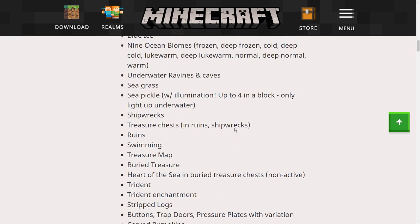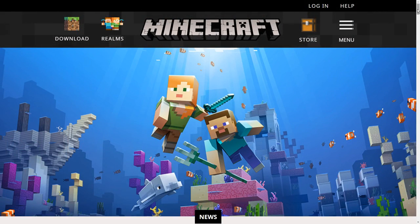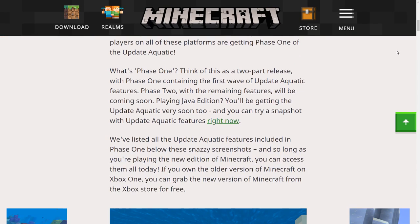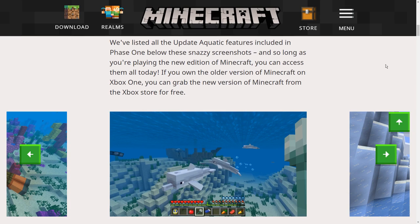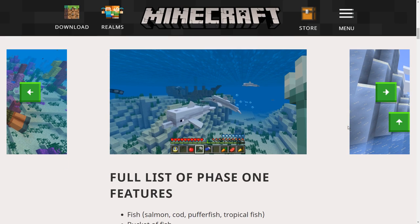The only things that are really missing from this first half are the drowned, the turtles, and a few other things as well. But the major staple features are here in this update. I find it kind of strange that they're releasing Update Aquatic for Bedrock Edition in two parts - everything else, Java Edition and also Minecraft Console Edition, is getting Update Aquatic in one big go. Bedrock Edition also has betas, so I'm not entirely sure why they're doing this, but I guess it doesn't really matter - we're getting new features and we're getting them very quickly as well.